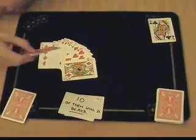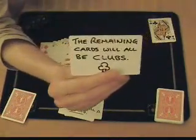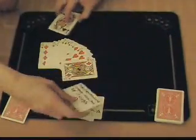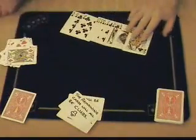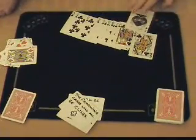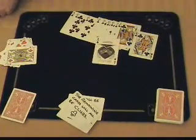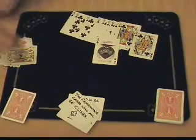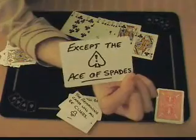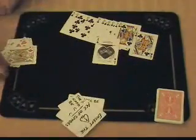The third prediction then: the remaining cards will all be clubs. Let's have a look. And the remaining cards are all clubs — apart from the Ace of Spades. Oh yeah, you see, but that's the fourth prediction: except the Ace of Spades. Thanks for watching.